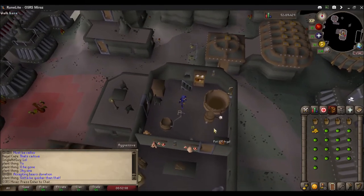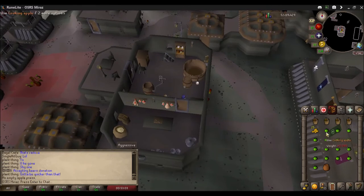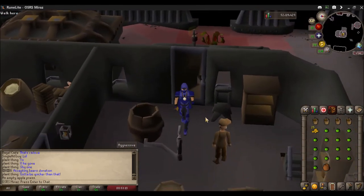And there is the fermenting vat. I'm going to start by creating some cider. Cider is made by using four cooking apples on the apple press — they'll give you a bucket of apple mush. Use four buckets of apple mush on the fermenting vat, then some yeast, and you've got yourself some cider.